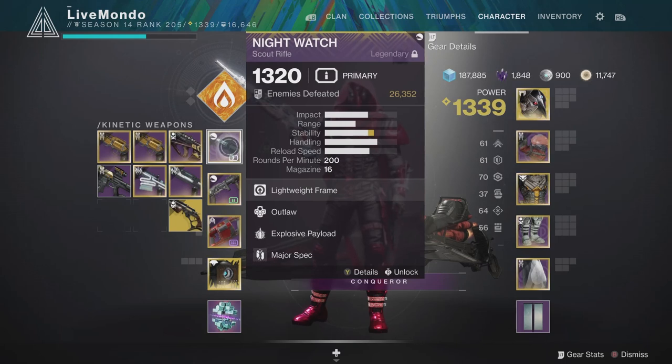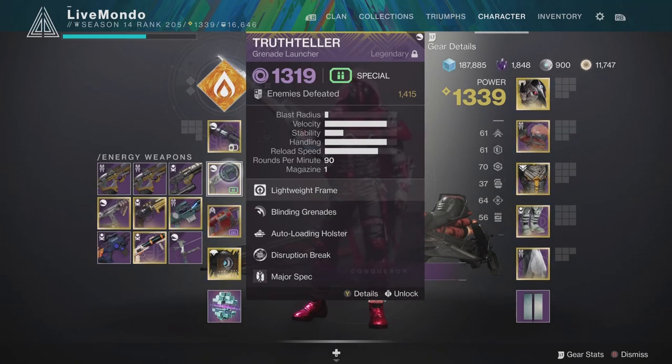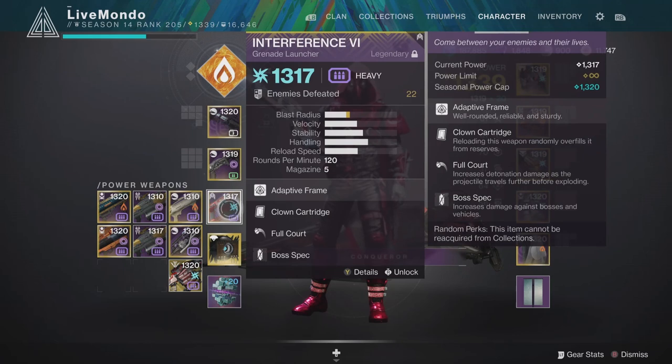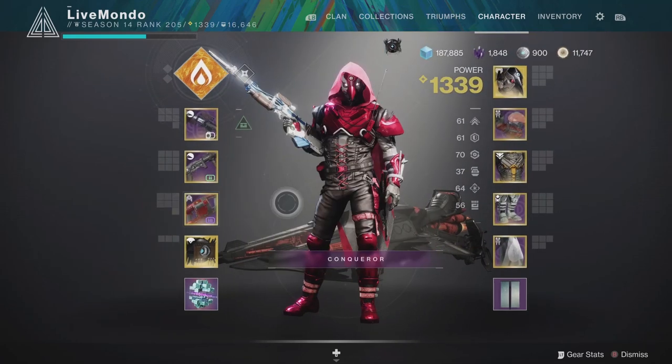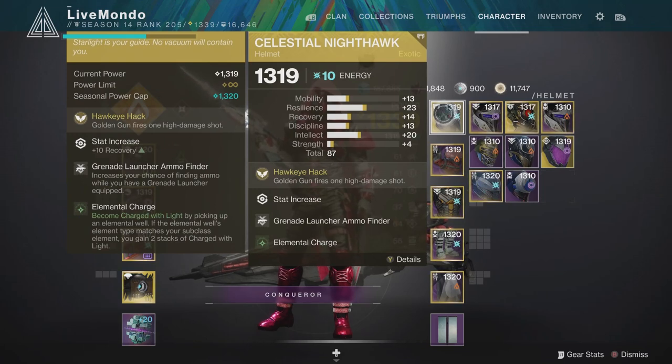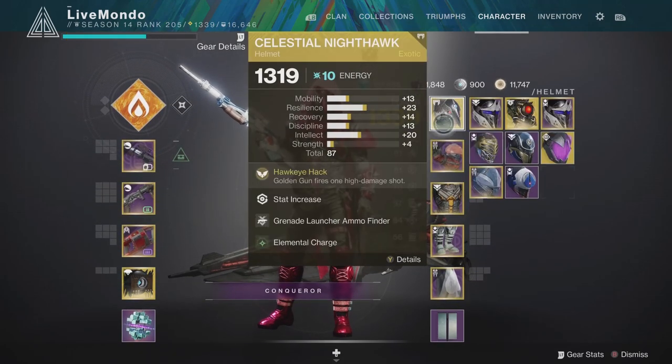I'm doing it on Hunter with Golden Gun — you can see I've got Celestial Nighthawk. I'm still using Nightwatch because I didn't get a good Hung Jury; once I do I'll maybe switch. Truth Teller with blinding grenades, Outlaw, and Disruption Break. For heavy I'm using the Interference Six — an OG grenade launcher with Full Court and Clone Cartridge.